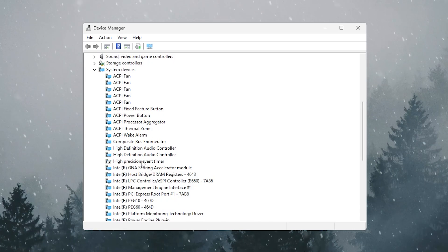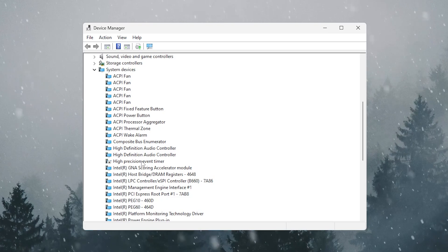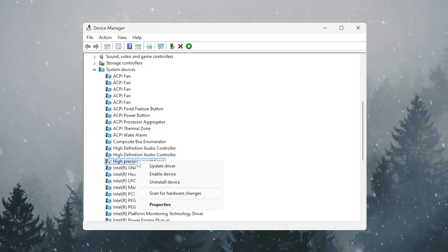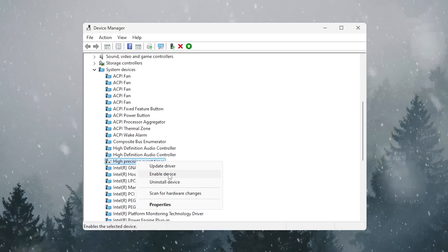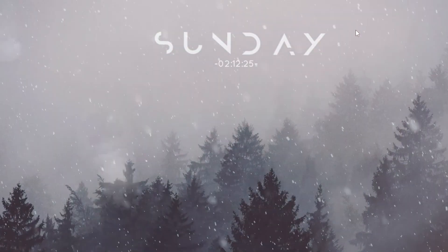Scroll down and find the High Precision Event Timer. Disabling it helps optimize your CPU and also reduces input delay for your mouse and keyboard. Right-click it and select Disable Device. Once disabled, close Device Manager.